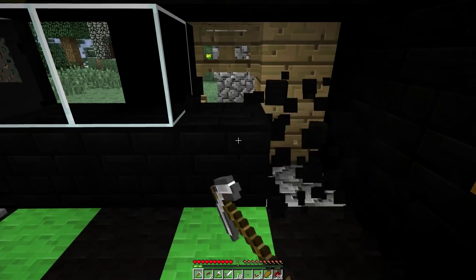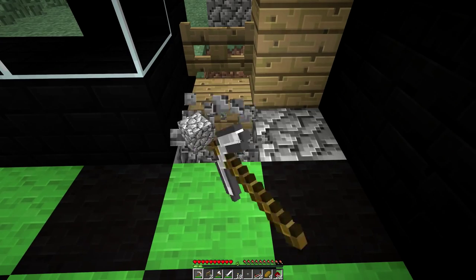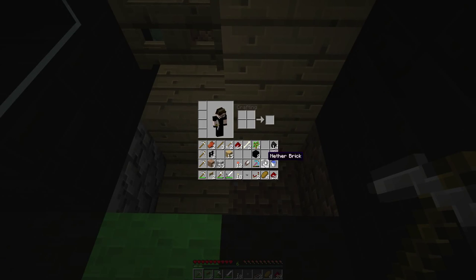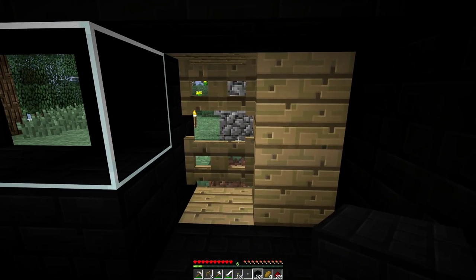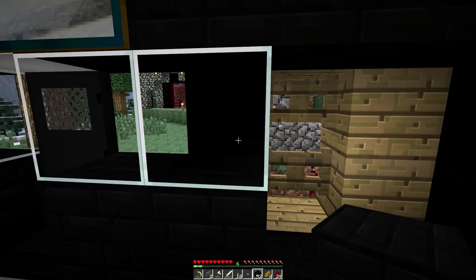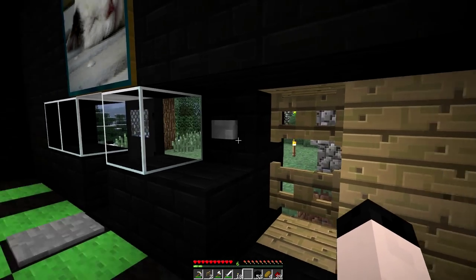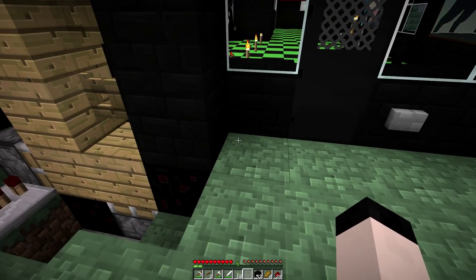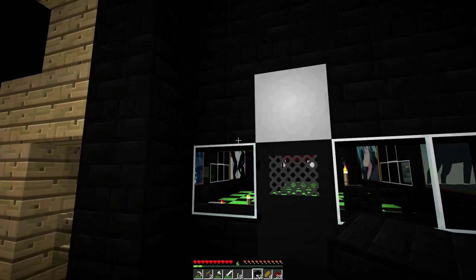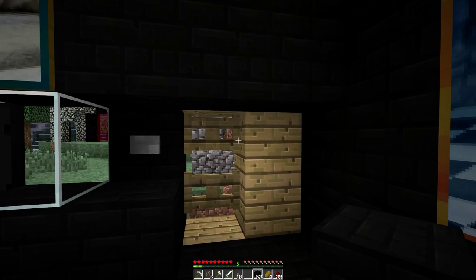This wall is going to be gone like so. That has to be fixed. So the button goes right here. Except I don't want any more redstone on that side than there has to be.